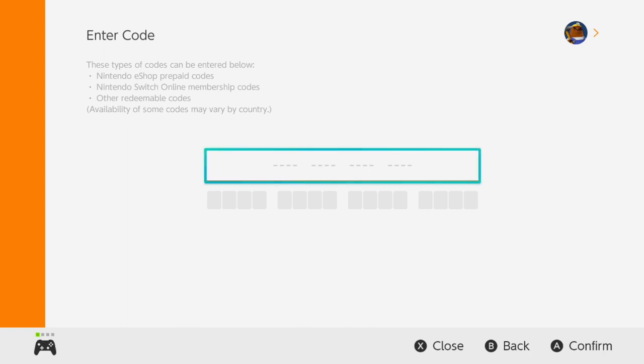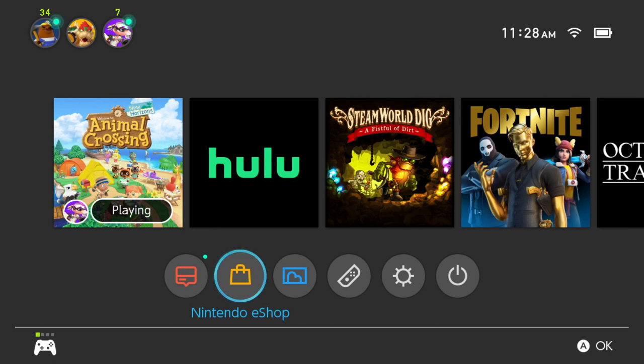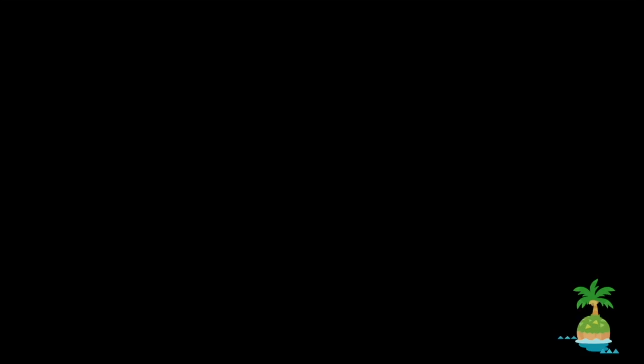Once you've done this, you're going to exit the store and shut your game down completely, because you're going to have to do a quick download and update. Once that step is done and that procedure is over, you will then go back into your New Horizons game.